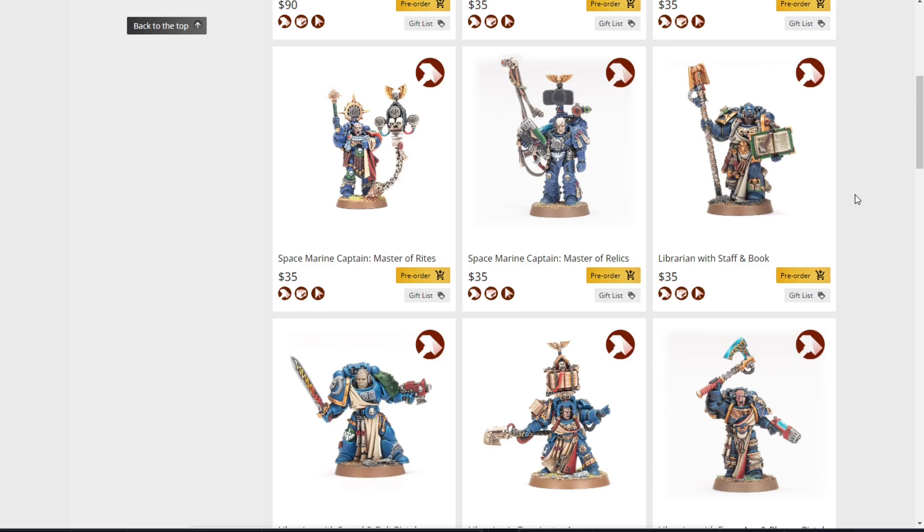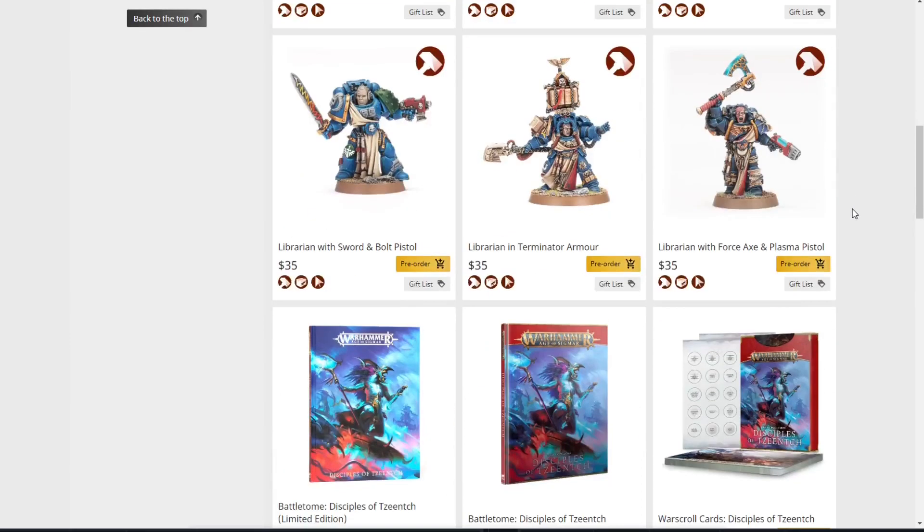Next we have the Librarian with Staff and Book for $35 — not bad, decent little pose. Then we have the Librarian with Sword and Bolt Pistol — this one is pretty bad. Something's not right, whether it's the proportions or what; I think the head is just way too big. Then the Librarian in Terminator Armor — holds up okay in the range. I like the idea behind it but not the execution. Then the Librarian with Force Axe and Plasma Pistol — it's okay.